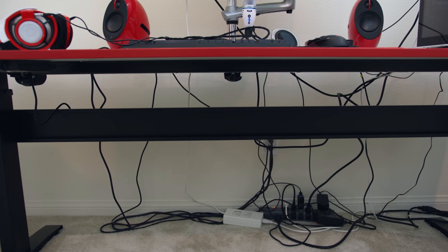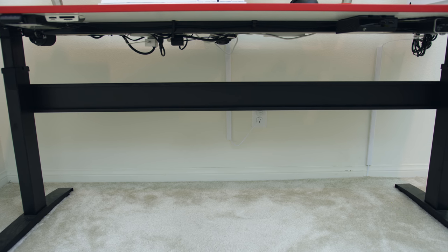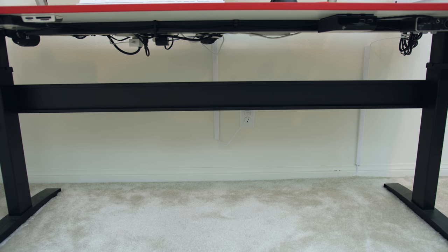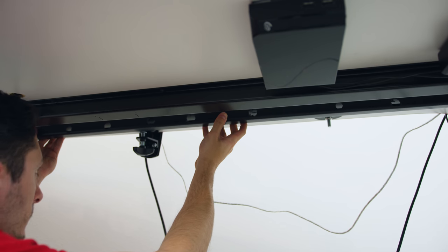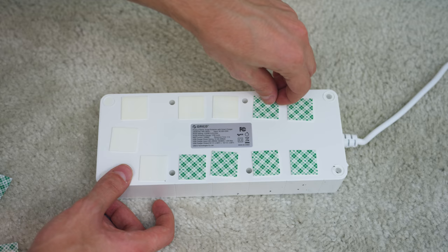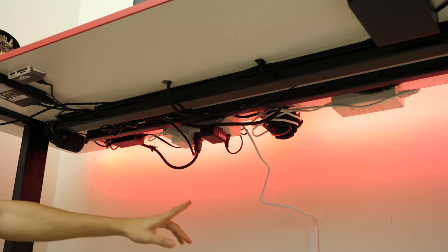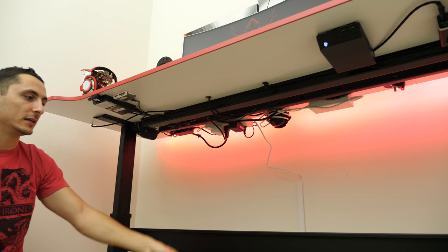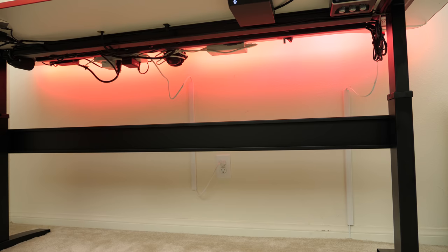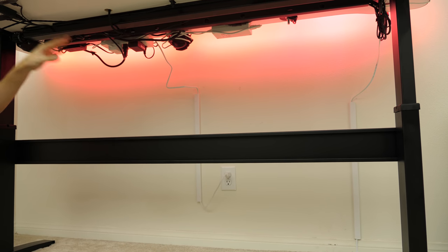Cable management was a challenge for this setup — there were so many cables to work with. The idea was to basically keep everything off the ground, so I used a bunch of 3M tape, a bunch of Velcro straps, and a lot of cable clips to route the cables. But the MVP here is this massive J-channel raceway that I picked up, which is about 50 inches or so. Most of the cables are being routed inside that, and everything else is hooked up on the desk using 3M tape — for example, the power strip and the power bricks for the monitor. The tricky thing about this is because the desk is motorized, I need to have some cable slack for a few of the cables, including the power strip and the ethernet cable, which is being routed from the bottom of the carpet.